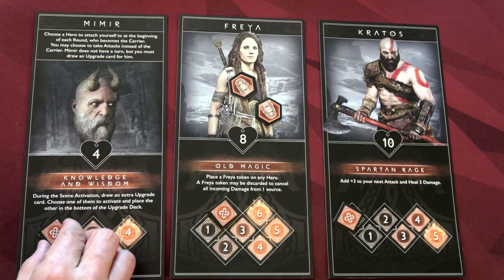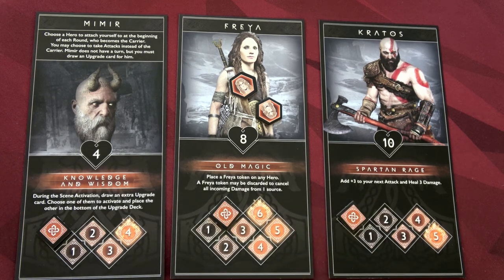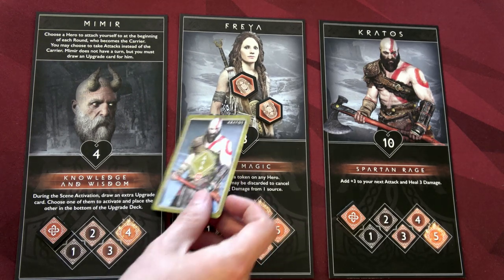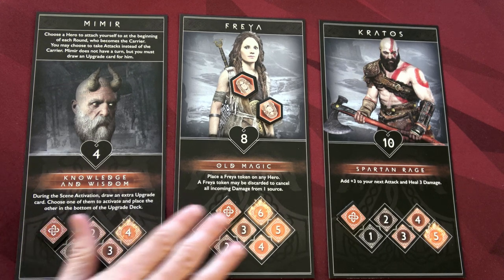Each character starts at level zero on their rage track. Whenever they perform an attack action that has the rage symbol, they can increase their rage track by one. Importantly, that only applies when you do an attack action — not when you use that card for an interact action. Using the symbol on an interact will not increase your rage. That's something we did wrong in our demo.